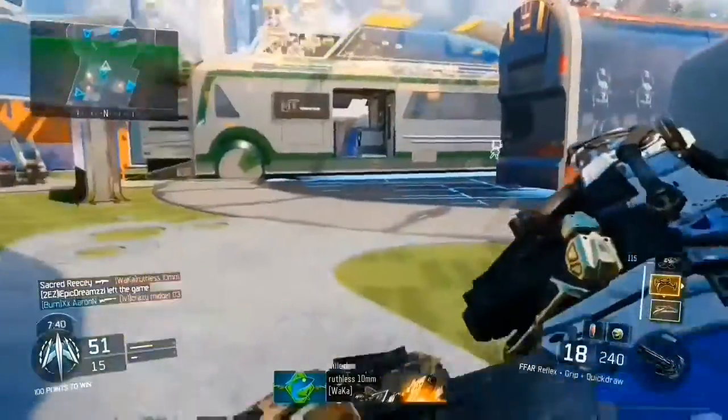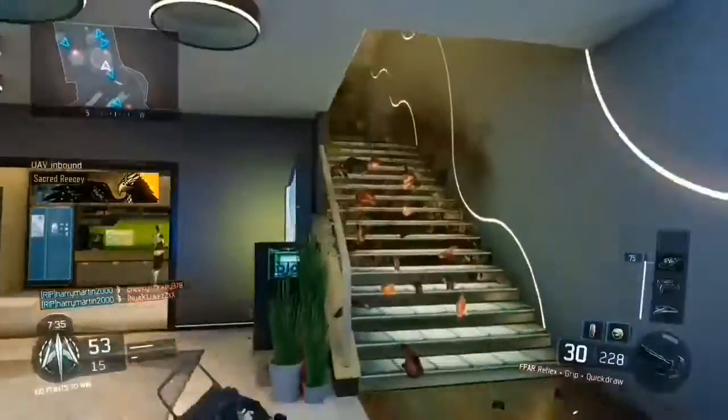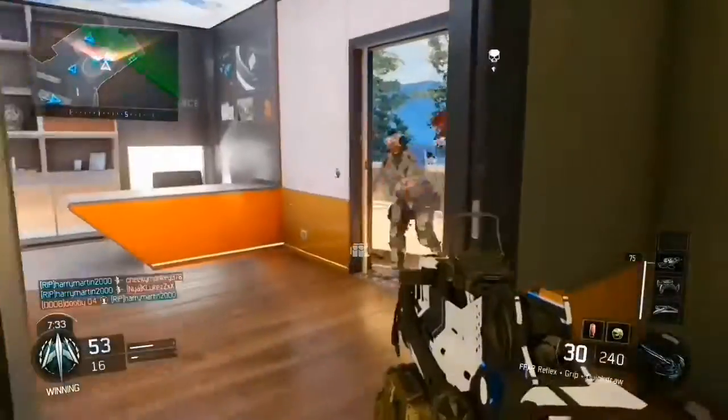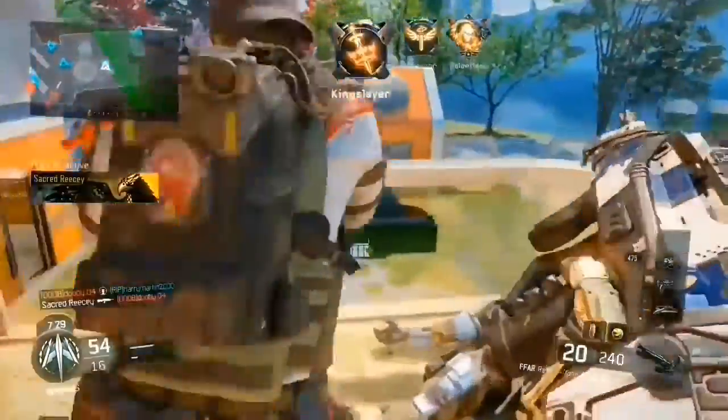The first attachment for this class setup is Quickdraw, which helps you aim down sights faster. It makes it easier to compete with SMGs like the Weevil and the Vesper, which are very good following the last buffing update.